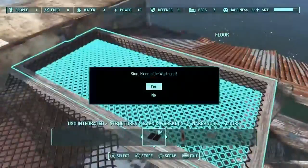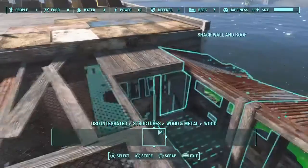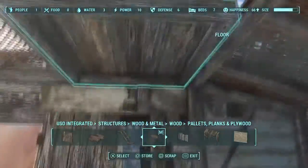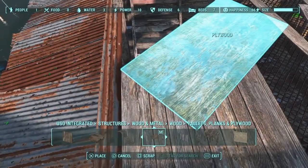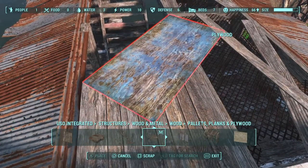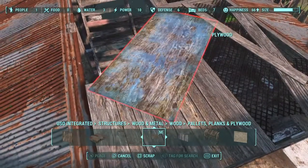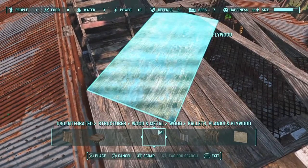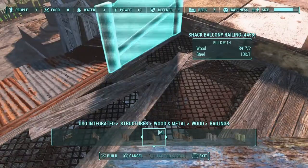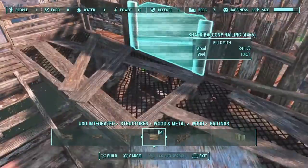I end up placing down another one of these, getting rid of that half square and putting down a small square. Because I want a little bit more space up here, I end up placing down some plywood — I can get underneath it and it fills in a bit of the space, giving a little more walking area. Now I'm trying to line it up with the top left corner of that half-square floor on the right and the top left corner of this quarter floor. That's how I do most of my angles on builds and get things at super specific angles.